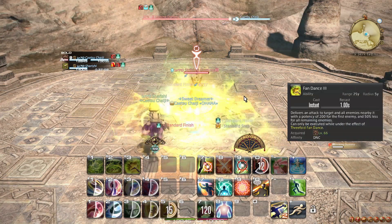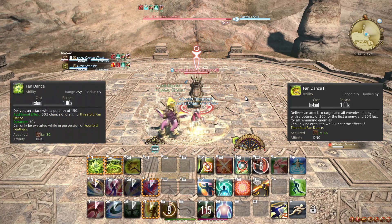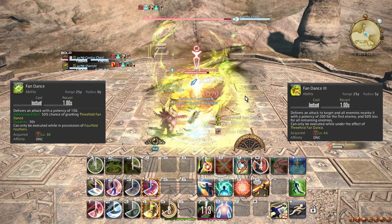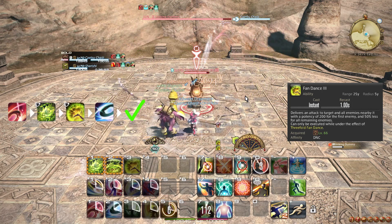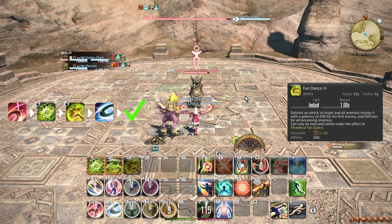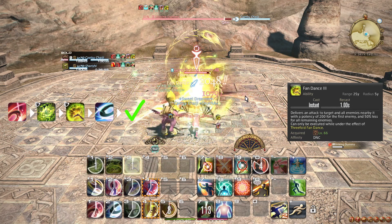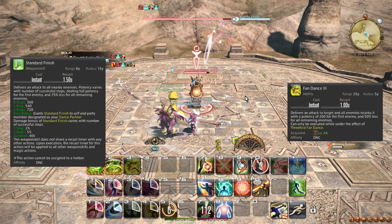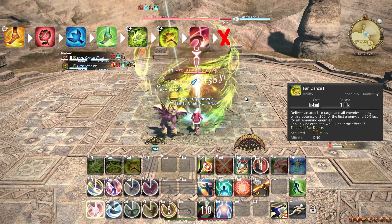At level 66, you learn the ability Fandance 3. Fandance 1 and 2 both upgrade to have a 50% chance to grant the 3-fold Fandance buff, which you can have only 1 of. 3-fold Fandance is spent on Fandance 3 and is equally good for single target or AoE. Whenever Fandance 3 is available, you should weave it. With good reaction speed, you can even weave Fandance 3 in the same GCD window that you weaved Fandance 1 or 2. Unlike 4-fold Feathers, you should not make a point of saving 3-fold Fandance for Devilment. The introduction of Fandance 3 means there is a genuine chance that you will need to double weave at times, and as such, note that Standard Finish has a slightly shorter GCD than your other weapon skills, so you should never more than single weave after Standard Finish.